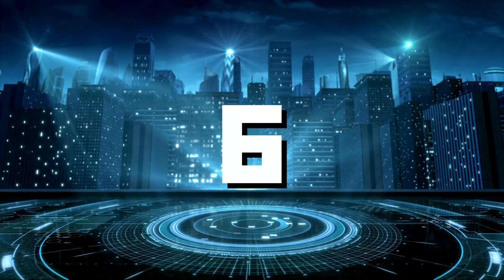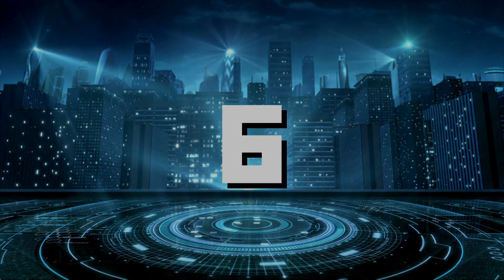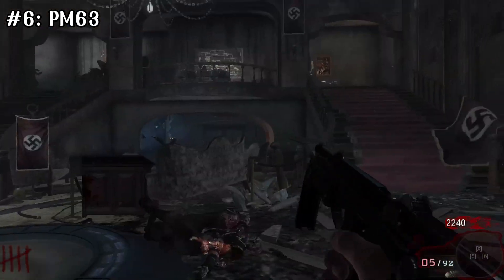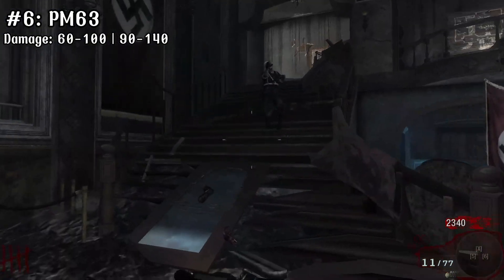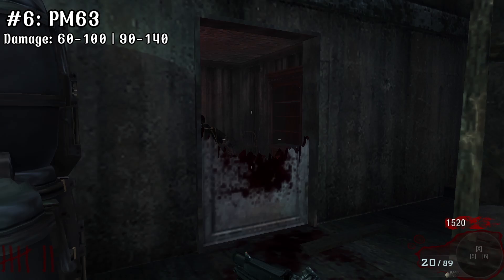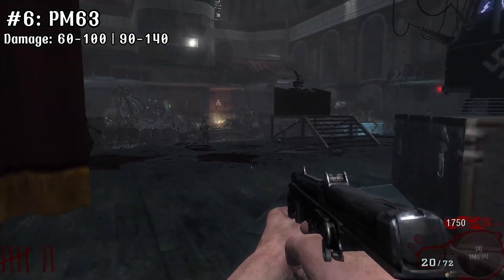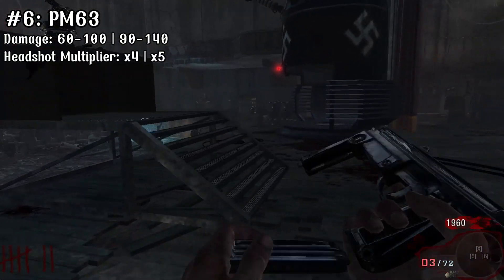Coming in at dead last, we have quite arguably the worst SMG in COD Zombies history — the PM63. It's no shocker that this gun came in last. The PM63 comes with a base damage of 60-100, and when upgraded 90-140, which for BO1 SMGs is pretty standard. What saves most of the SMGs on this list is the headshot multiplier, and the PM63 is no exception with a 4x headshot multiplier, or a 5x when upgraded.